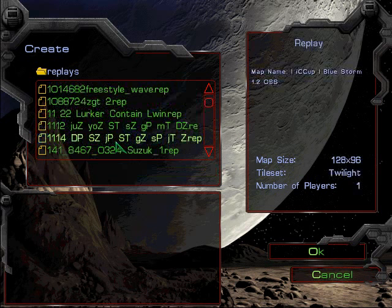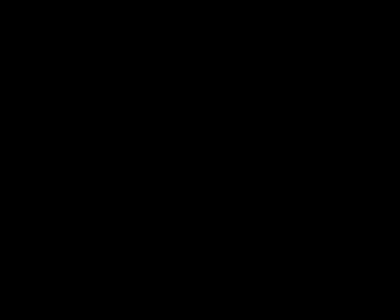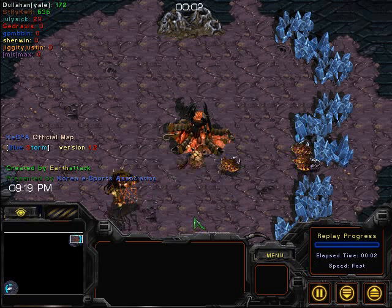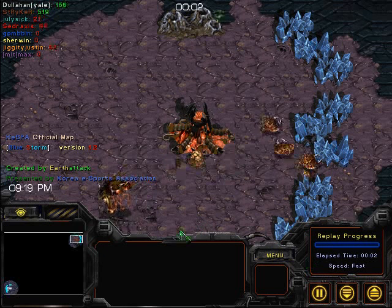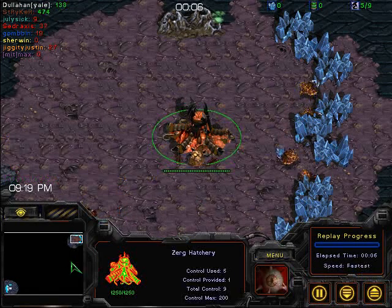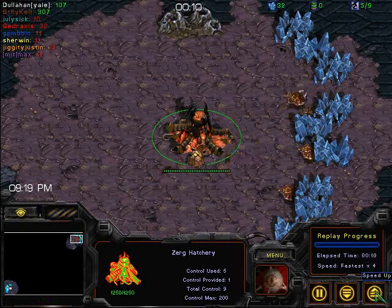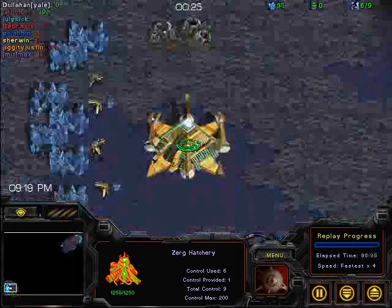We're going to be watching right now, as I said before, set five, MIT versus Yale. Because of the fact that MIT's set four player had to take a test and had to therefore forfeit the game. So we're going to be watching Stryker versus Dullahan here in the final set. This is Stryker once again, the brown Zerg at the top right on Blue Storm, and this is Dullahan.